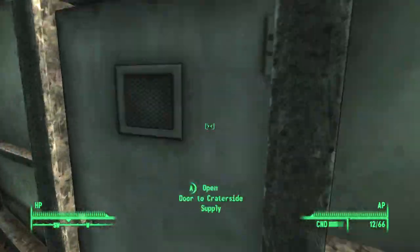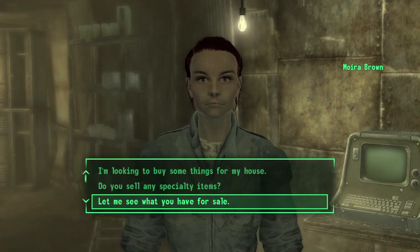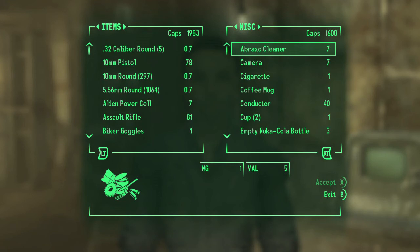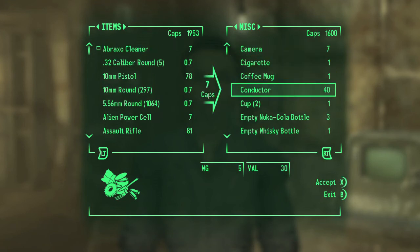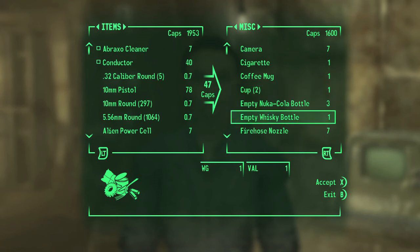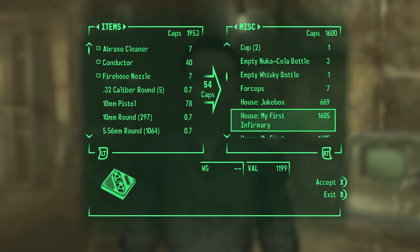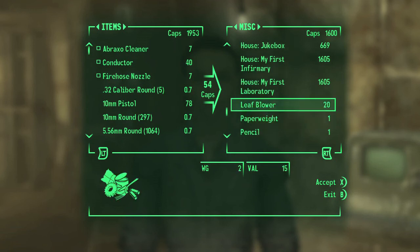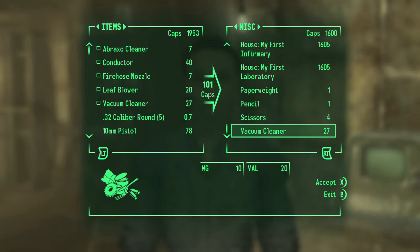There are many ways of getting all these items. The most assured way is through junk surplus stores, like the one in Megaton. Just talk to her, go to the miscellaneous section, and go down the list to see what she has and buy what you need. The stock is going to be random every time, so go to the store, buy what you need, check it off your list, and then wait 72 hours and come back to see what else she has.